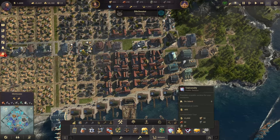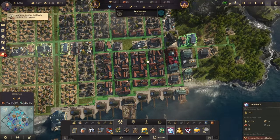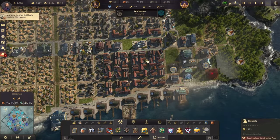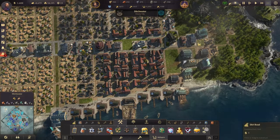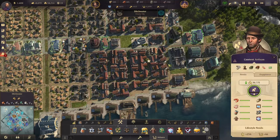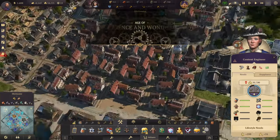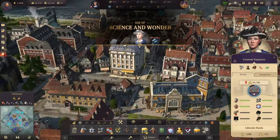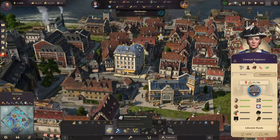We built the university right away, clearing some window productions to make space. Now all goods for artisans are unlocked, and with this we can advance to engineers — triggering the Age of Science and Wonder milestone. We have our first engineer.